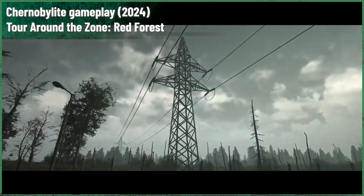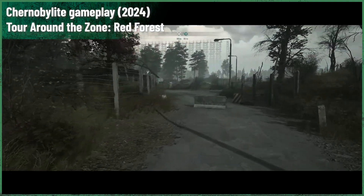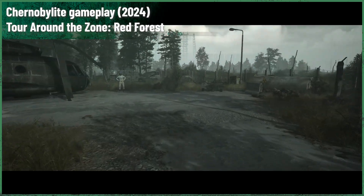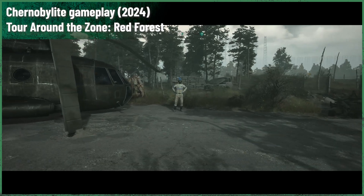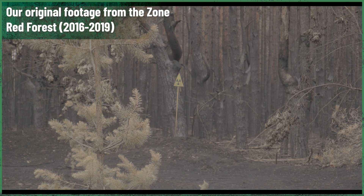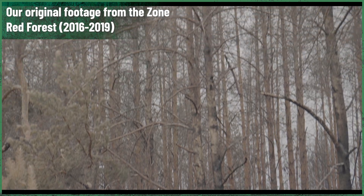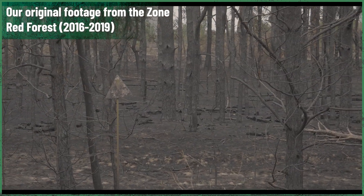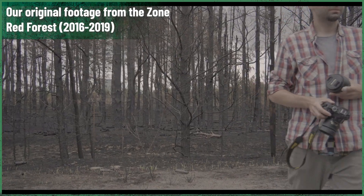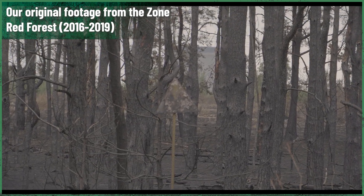Despite these efforts, the area remains one of the most contaminated on Earth, with radiation levels in some spots still high enough to pose serious health risks to anyone who lingers too long. Over the years, however, the Red Forest has become a unique ecological niche. Despite the radiation, the forest has not only regrown, but has also become home to a variety of wildlife, including species not typically observed in the region before the disaster. The absence of human activity has allowed nature to reclaim the area, turning the Red Forest into an unintended wildlife sanctuary.